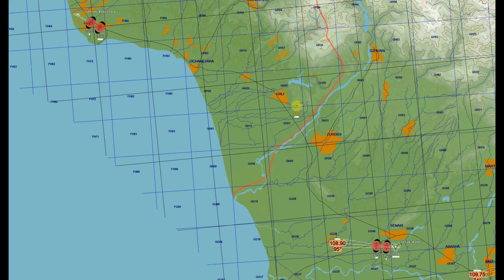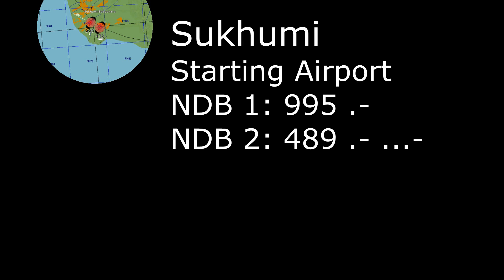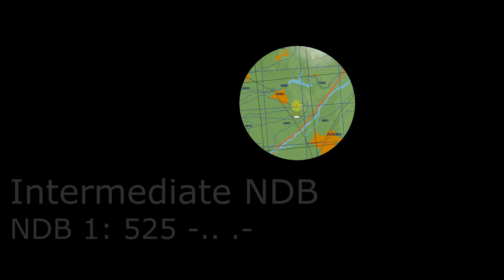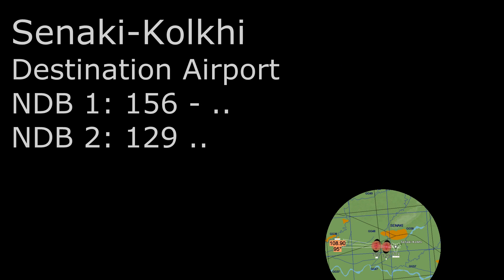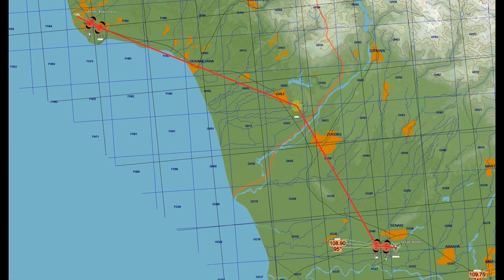We are going to use those NDBs to plot a route from the top left corner to the bottom right corner. We will start at Tsukumi airport — it has two NDBs, one with the frequency of 995 kHz and one with 489 kHz. Then we will head for an intermediate NDB at 525 kHz. After that we will head for the destination Ankilolki, which has two NDBs as well, one with 156 kHz and one with 129 kHz. With only a few waypoints, the complete route is quite straightforward.